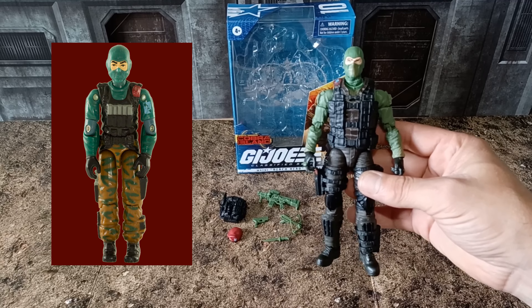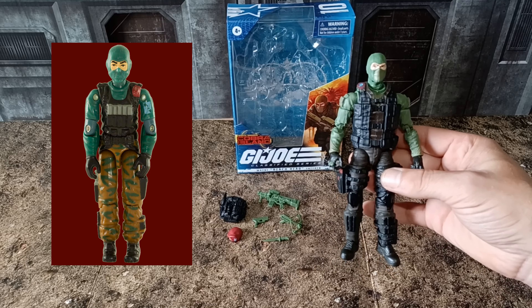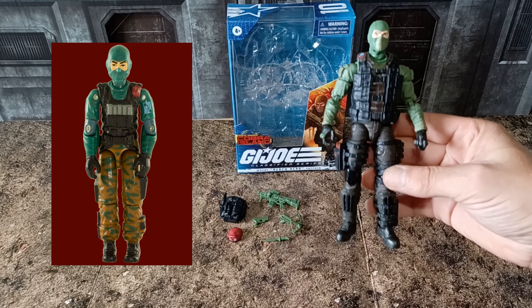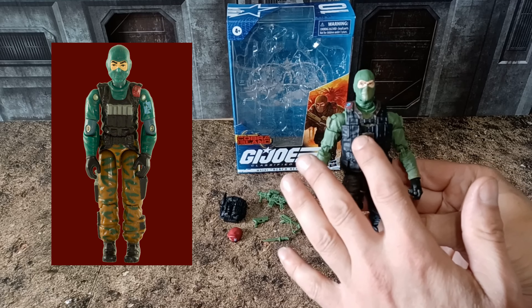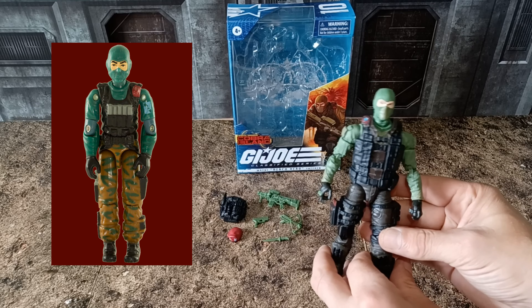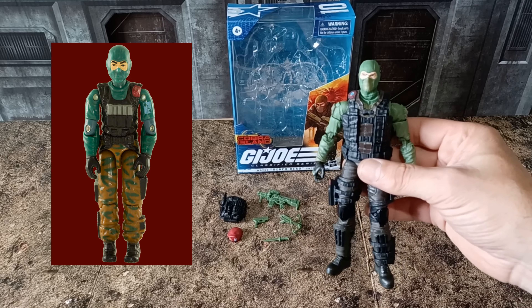We've had the old style before, and as I've mentioned in other videos, if you want the retro, do a retro range. He hasn't got the colouring on his pants — these are just brown on the new one. You'll also notice his magazines are packed away on the vest, whereas on the old one they're actually sticking out. And his beret — we've got that separate this time instead.